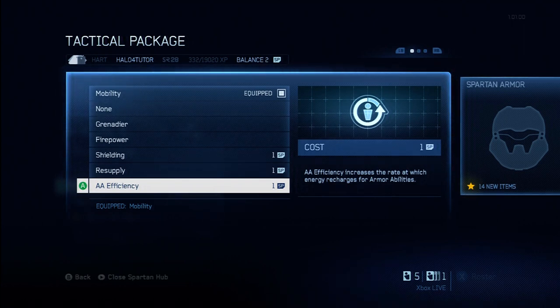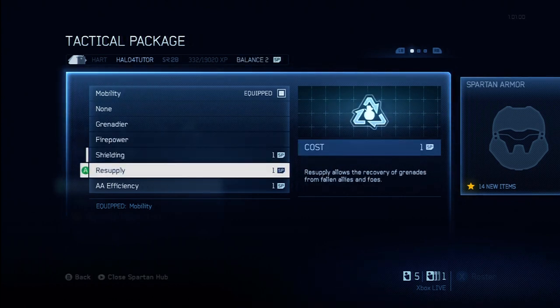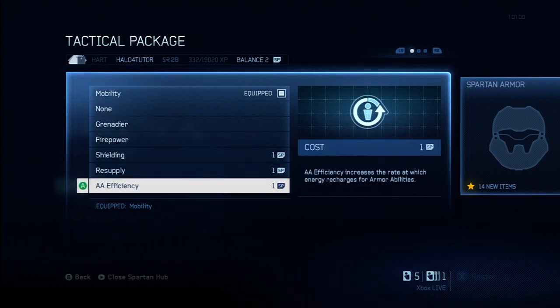There are a few tactical packages I haven't unlocked yet, but I can explain them. One is called Fast Track, which is unlocked after you complete the Pioneer specialization. This basically allows you to level up a lot more quickly — as long as you have this tactical package on, you'll get more points and be able to upgrade faster. I'm not really going to give it a grade because it depends: if you want to level up quickly it's great, but if you don't care, it's useless.